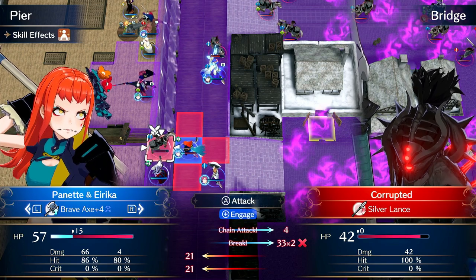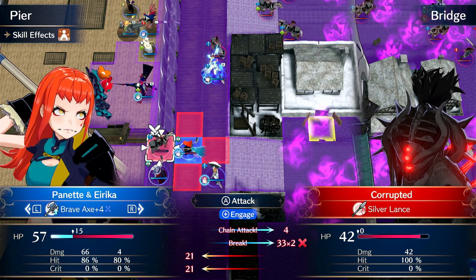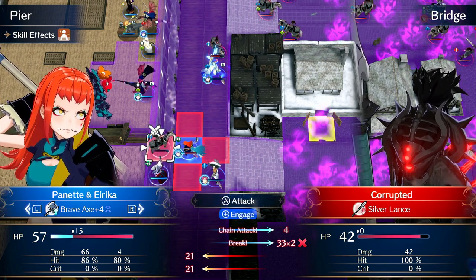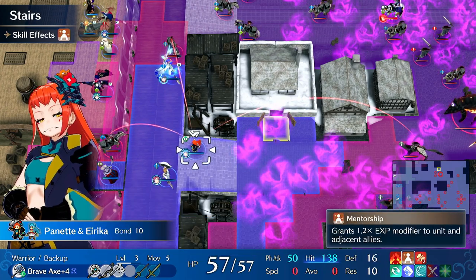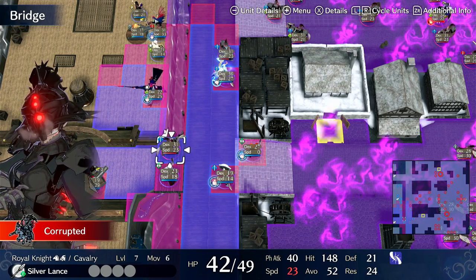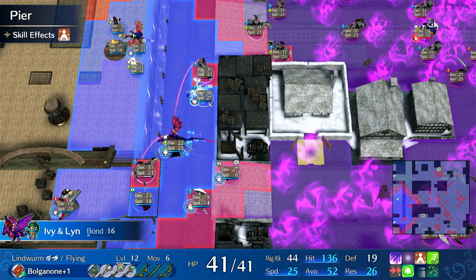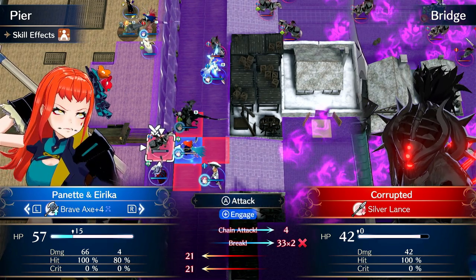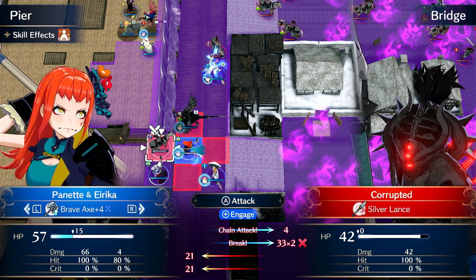This is massive damage. The main thing you have to worry about is increasing her hit. So instead of running Mentorship, you could run Hit+15 or Hit+10 on her, and that'll push her to high 90s against literally most enemies. Things like supports help too — she has B support with Ivy, so if Ivy attacks something nearby and then Panette attacks, that pushes her to 100%. It's not that difficult to get her to 100%. She's a really good boss killer, and this is not the exception — this is her average.